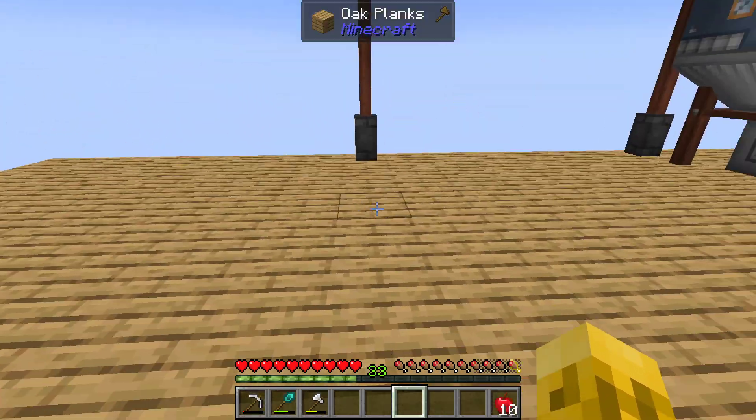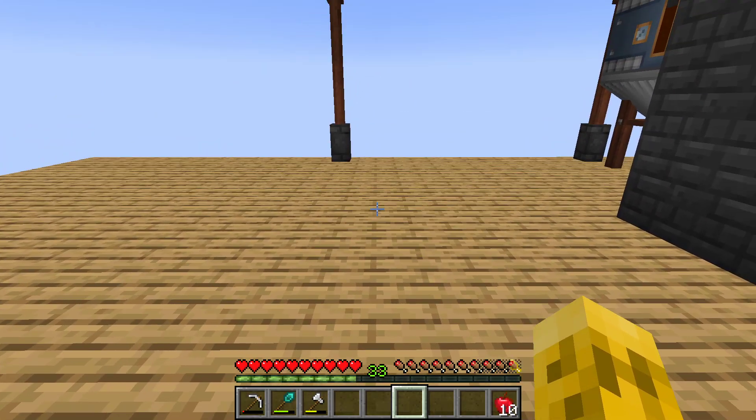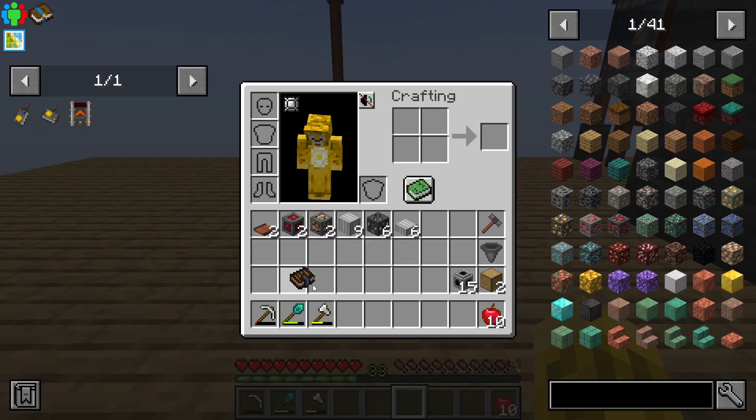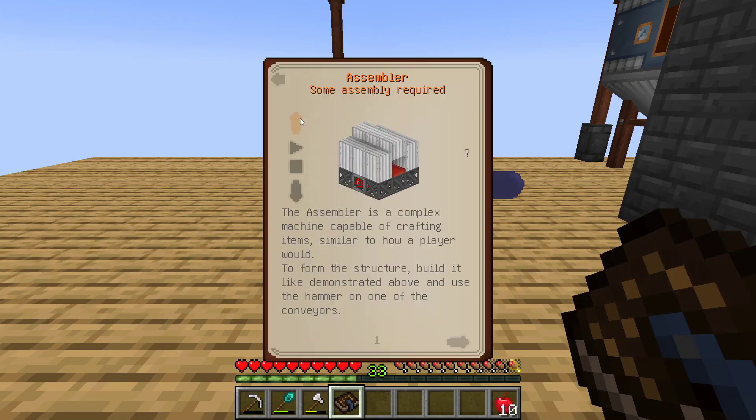Trying to figure out how far back to place it. I know it takes both items and liquids. The items come in on a conveyor belt, the liquids come right underneath it. It looks like it's a three by three. Power on the top, I'll put the other side.